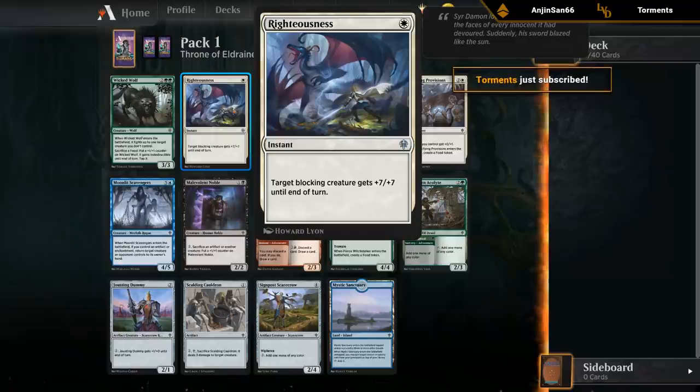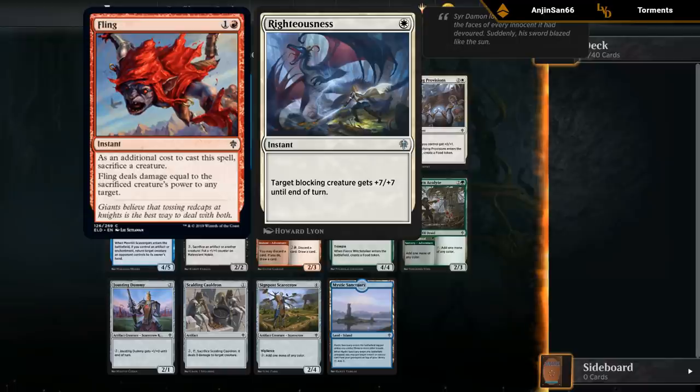In the uncommon slot we've got Righteousness — defensive combat tricks aren't always amazing. I don't rate this particularly highly, but there are some cute combos in the set with Fling. Make your creature plus seven plus seven and then sacrifice it for a ton of damage. I'm sure we'll lose a game to that eventually.